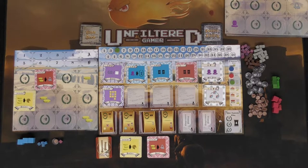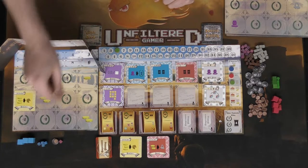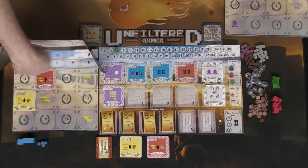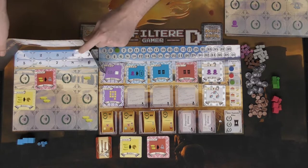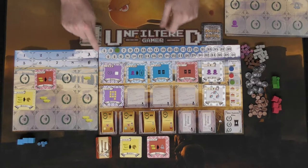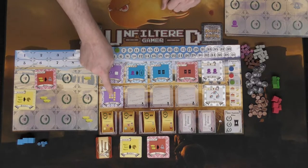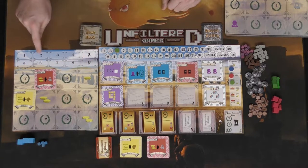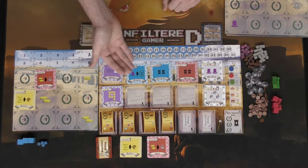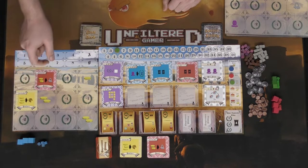To begin the bidding phase, you take your player screen and place it in front of your board, hiding your choices. You then allocate your coins, serfs, knights, or other resources onto the bidding areas. Positions one through four correspond to specific card slots, as do five through eight. If you want a particular card, place currency on that card's space — whoever bids the most wins that location.